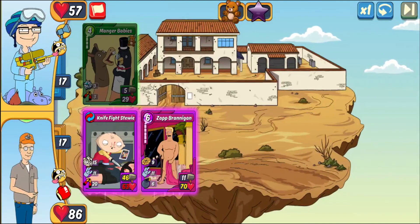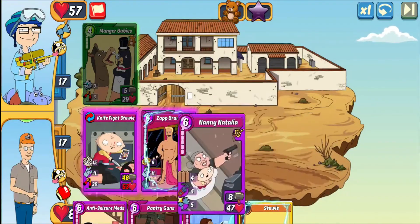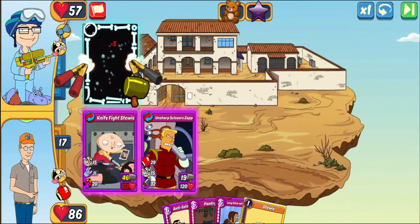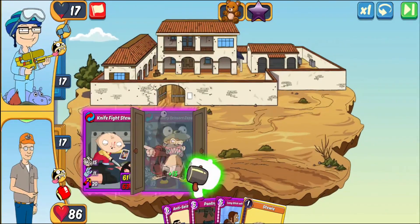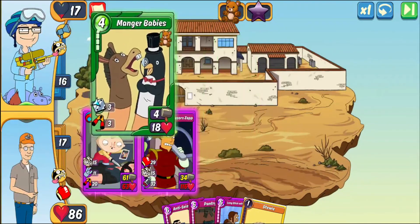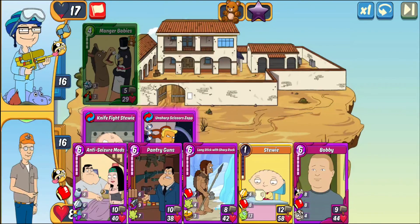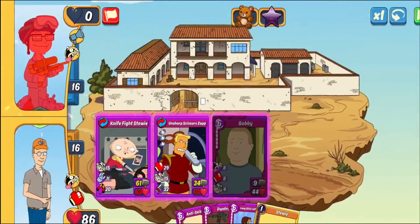My most powerful card is Zap Brannigan from Futurama. He has pizza for 9, so when I play him with one opponent card on the field I start with 61 health and immediately gain 9, going to 70. My punch fires, Stewie takes down the opponent's card and lowers their attack by 20 from the red cripple. Zap also has bomb for 6, damaging adjacent opponent cards. Every single armed card transforms him — giving 29 punch plus 15 attack gain, so games end fast.